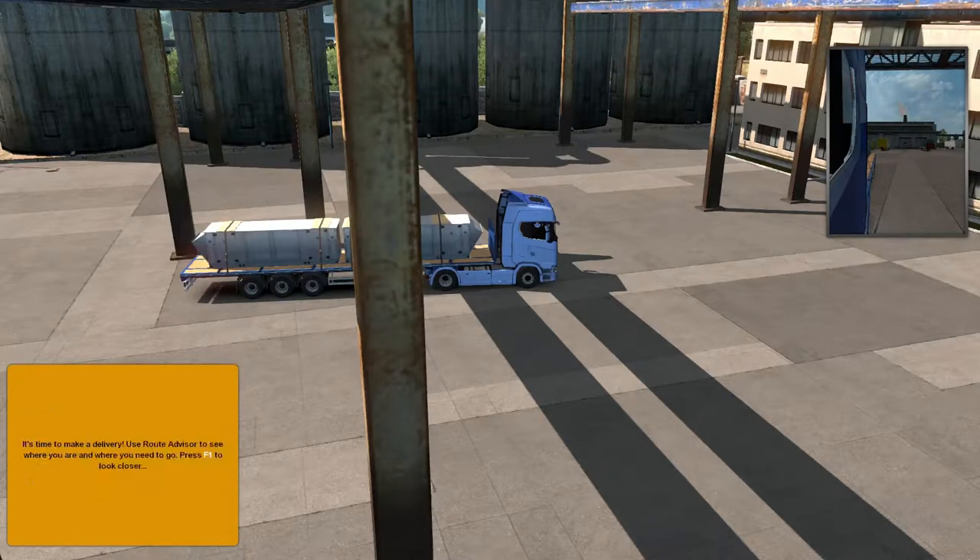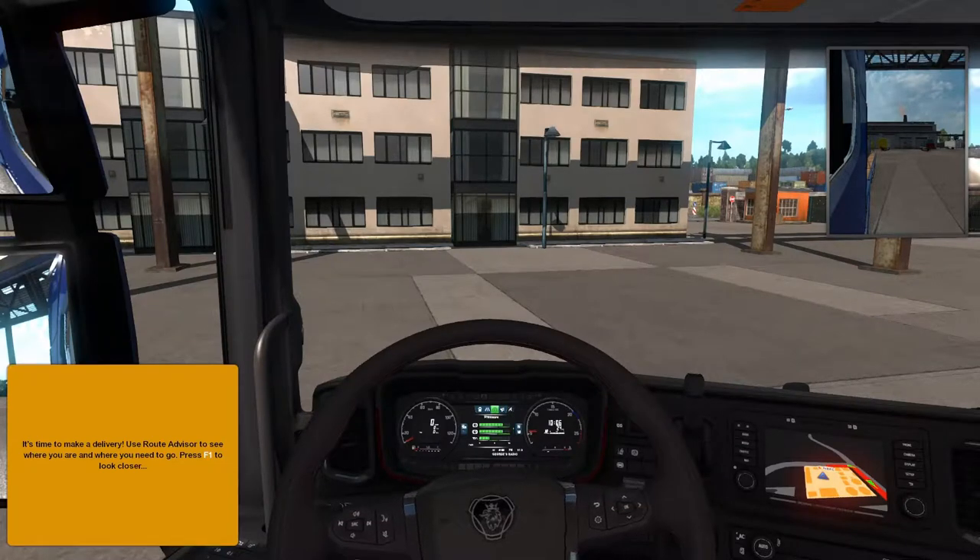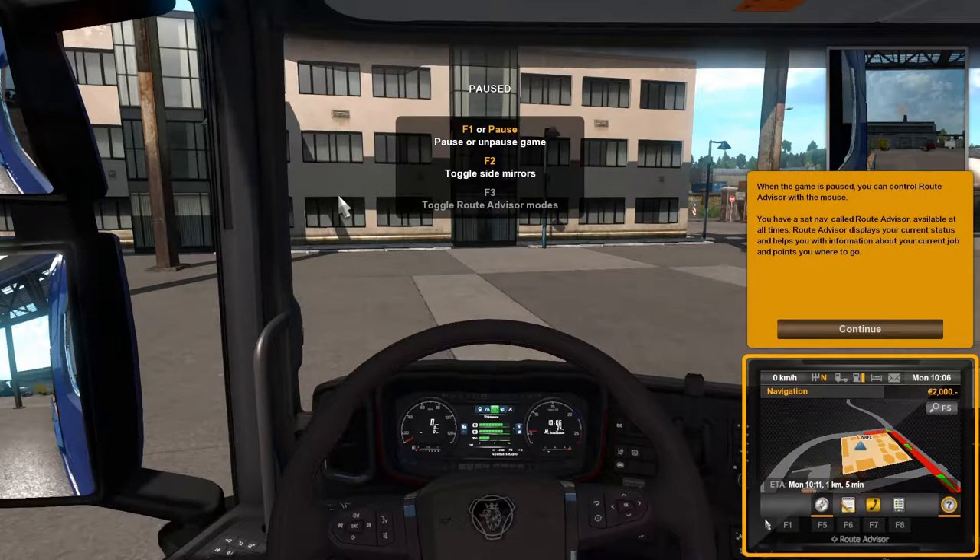Try different camera views and then press Enter to continue. It's time to make the delivery. Use the Route Advisor to see where you are and where you need to go. Press F1 to look closer. F1 pauses the game. When the game is paused you can control the Route Advisor with the mouse. You have a sat-nav called Route Advisor available at all times. Route Advisor displays your current status and helps you with information about your current job and points out where to go.